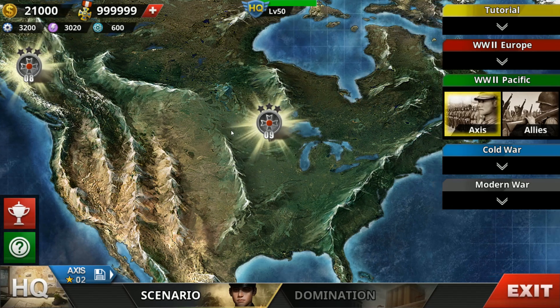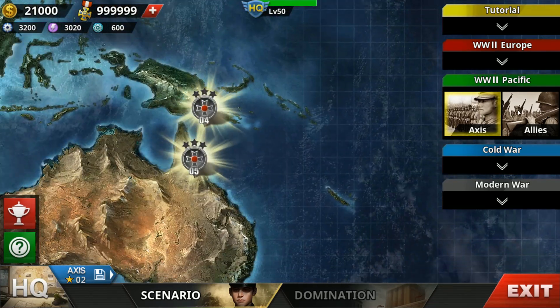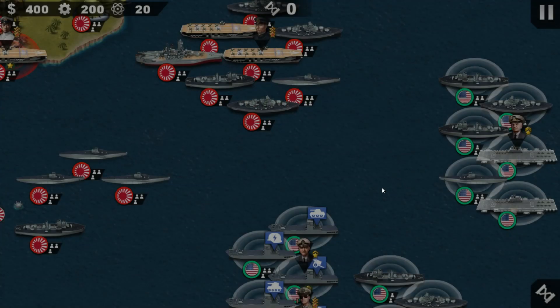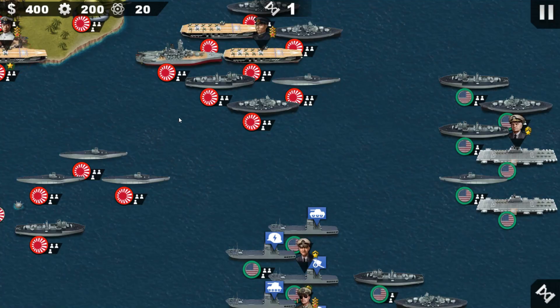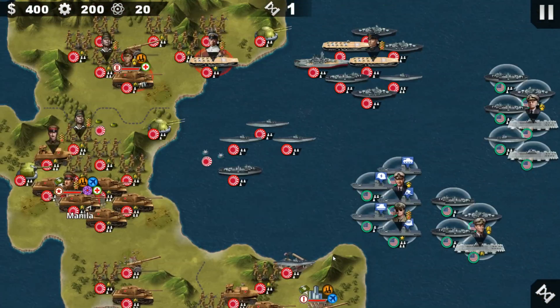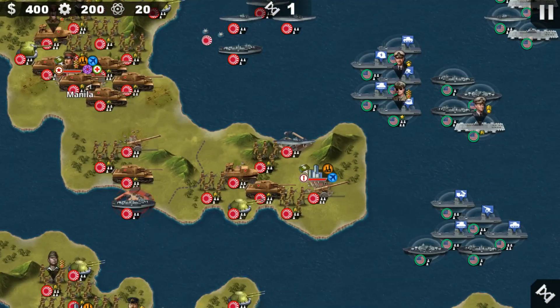We also have Leyte Gulf, which is at the Philippines. This is a hard one — Li-6 Hard Pacific — in which you're really on your own and you have to take this all by yourself with minimum troops. That's a good one.